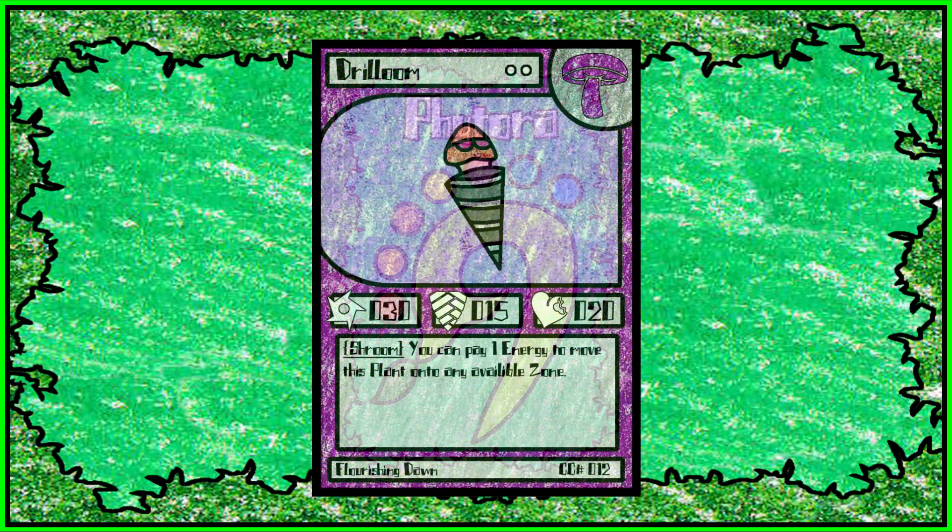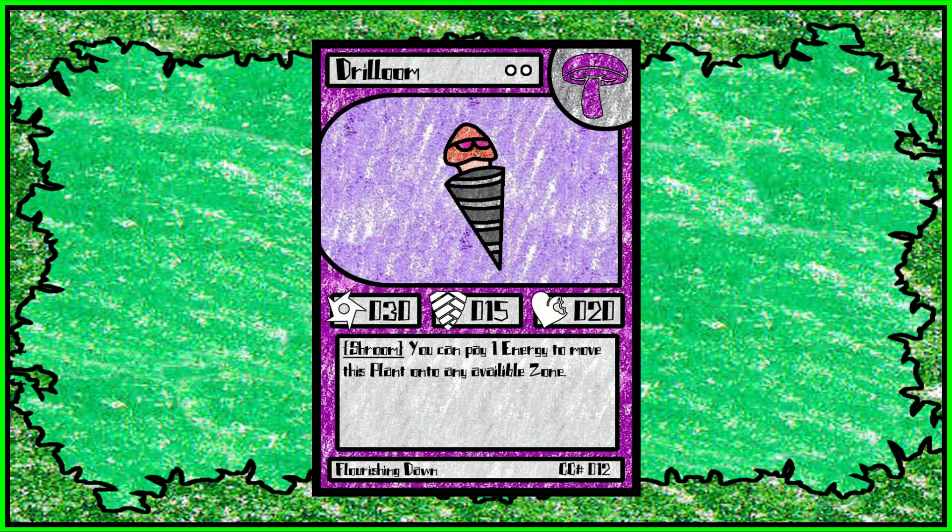Starting off, we have Drillum. Drillum is a pretty low-statted card, but it's got a really nice ability where you can pay one energy to move it to any available zone. Funny enough, back when there was only like 15 cards — just barely enough to actually play a match — Drillum was a very powerful card. That was back when it had like 45 attack, 25 defense, and some crazy stats. But I had to lower it, and then it was way too weak once actually good cards came. I just find that funny.